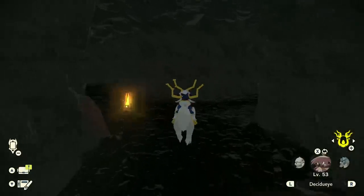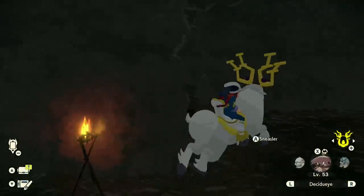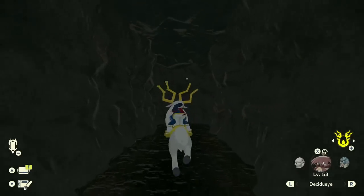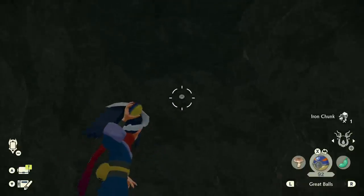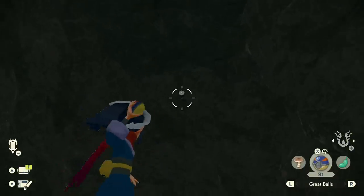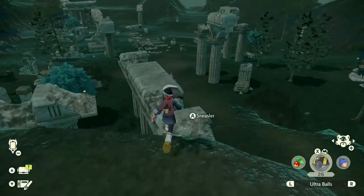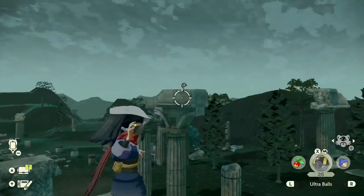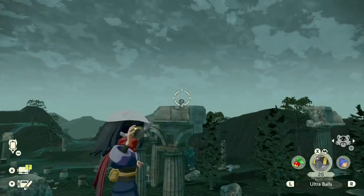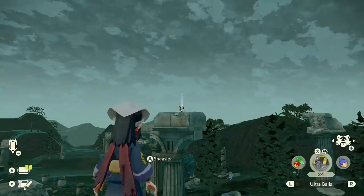Next up is the cave that you had to go through for the story. Going from the entrance, follow my lead and go all the way around until you find this entrance right here, which you may have to break open a rock for. Either way, you'll be able to find the Unown hanging off the wall. Next up is Sacred Plaza — if you're going from the camp, you can keep going and jump onto some of these ruins, and you'll be able to find an Unown on top of one of the ruins. You may need Feather Balls for this.